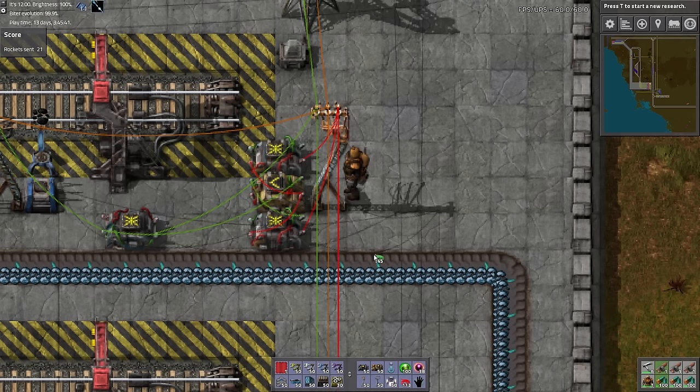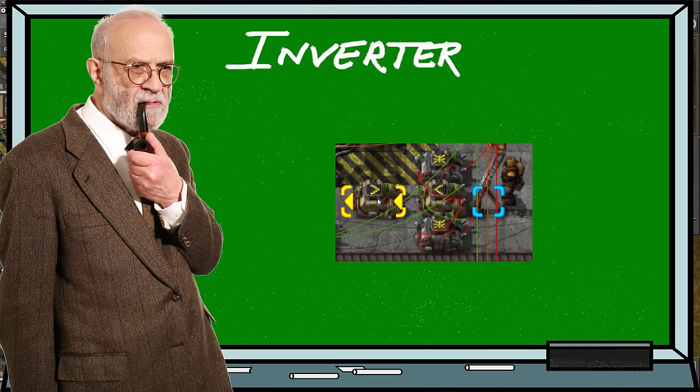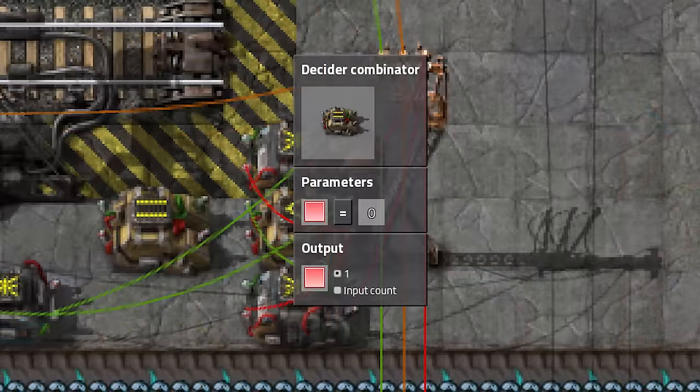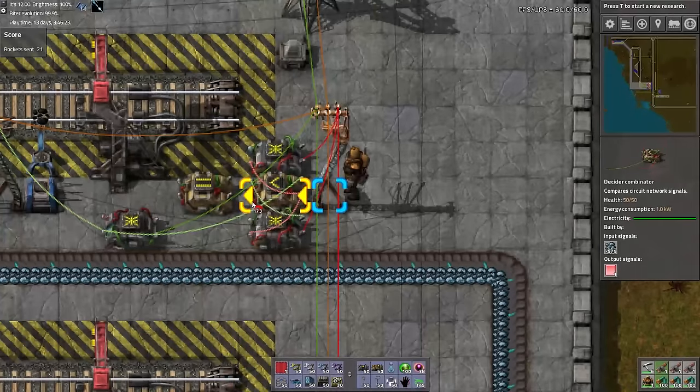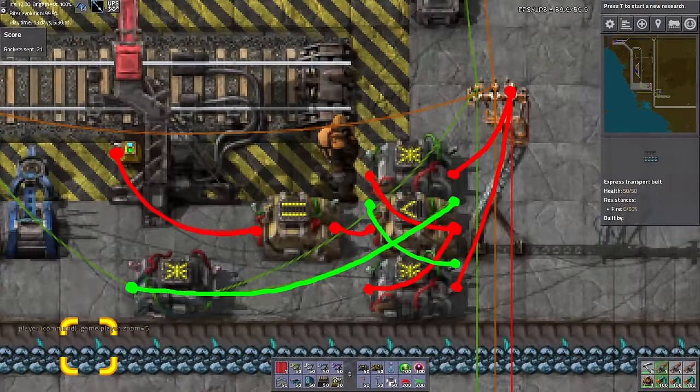The only thing left to do is place down another decider combinator which will invert the red signal being outputted by the SR latch. If there is a red signal with a value of one at its input, this inverter decider will output no signal — or a red signal with a value of zero — and vice versa: no signal in, a red signal with a value of one out. Set this decider to red signal equal to zero and output red signal with a value of one. The output of this signal inverter will then be used to control when this station is open and closed.